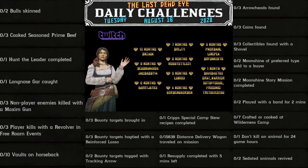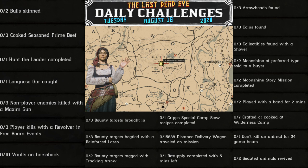Today's challenges are: 2 bulls skinned, 3 cooked seasoned prime beef, 1 hunt the leader completed, 1 long nosegar caught, 3 non-player enemies killed with a Maxim gun, 3 player kills with a revolver in free roam events, and 10 vaults on horseback.